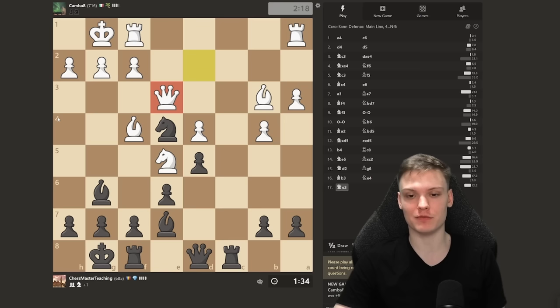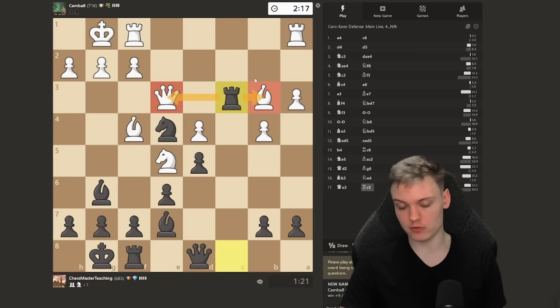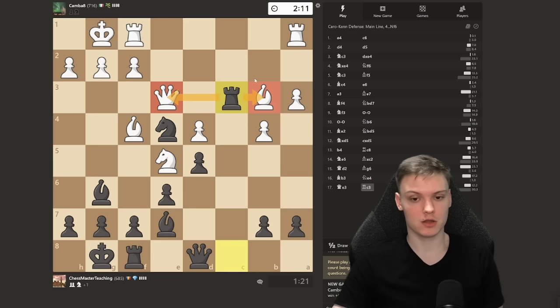Feel free to pause the video and try to find the winning continuation for black. There is something that literally ends the game on the spot. The queen is lined up on the same file with the bishop, and because of the last move b4, this square is really going to hurt him. Simple move: Rook c3 — no tactics, just utilizing the outpost. Rook c3 winning the bishop.